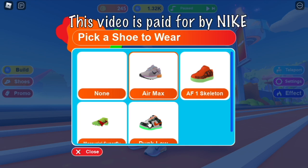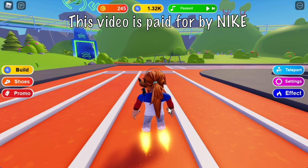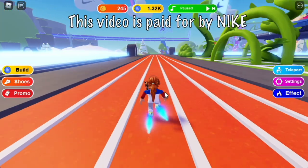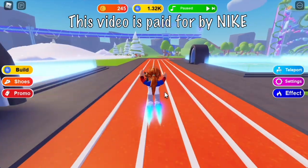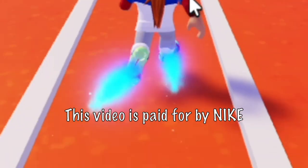Let's try it out first — let's try the Mercurial Superfly. So how do you activate it? For laptop and desktop users, press H. Again, for every shoe, the accelerometer is unique. So for this shoe, you will get a booster that will make you faster. There you go.